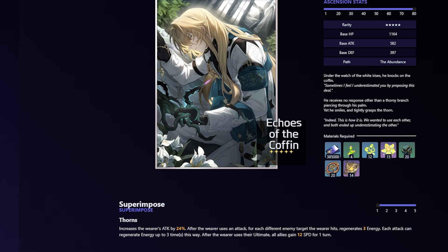Moving on to his best light cones — his best light cone will be his signature light cone. It increases the wearer's attack by 24%. After the wearer uses an attack, for each different enemy target hit, regenerates three energy, up to three times per attack. After the wearer uses their ultimate, all allies gain 12 speed for one turn. This is his best one because it gives attack percent and his healing scales off attack, so you get more healing. The energy regeneration is always nice, and when you proc the ultimate, you not only remove a buff from the enemy — you also give your entire team a 12 speed bonus, which is quite a lot.